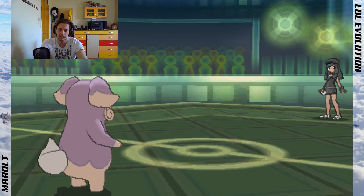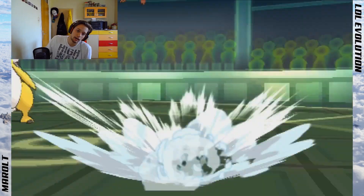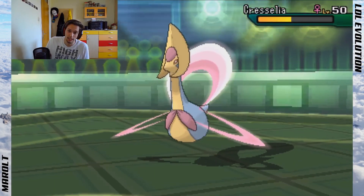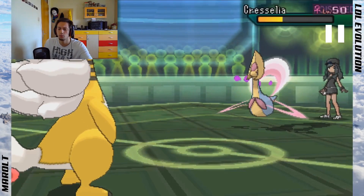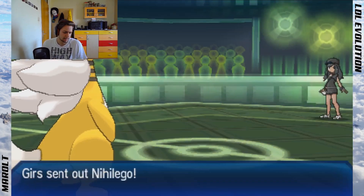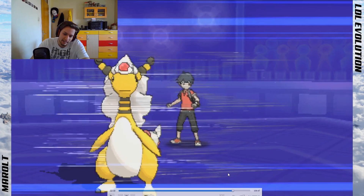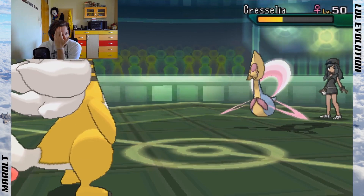Victini U-turns out — that's fine. Agility, here we go again! Gotta go fast. I'm not sure what set Scizor was running — could be Psychic, Moonblast, Moonlight, maybe Toxic. I couldn't risk using Charge Beam. But that's another kill for Mega Ampharos — that's eight kills only in playoffs.